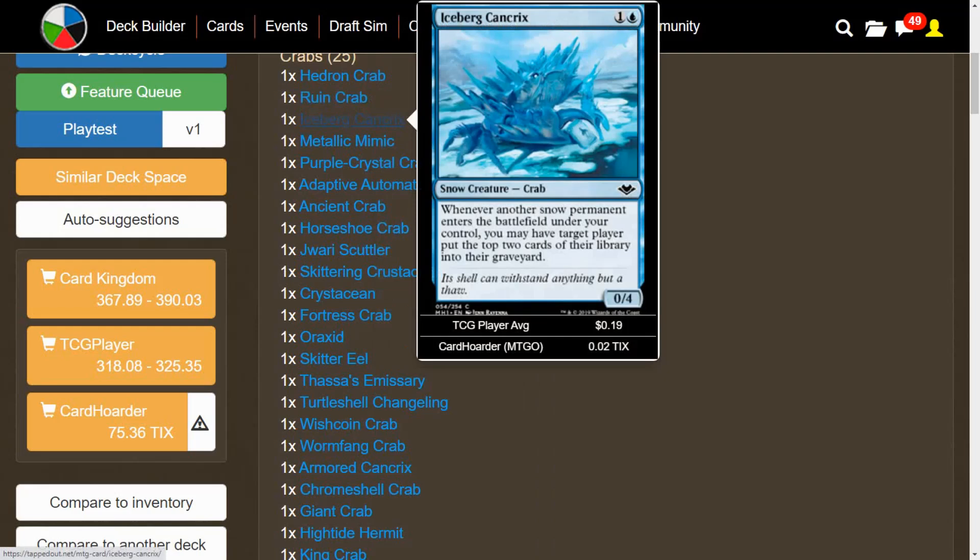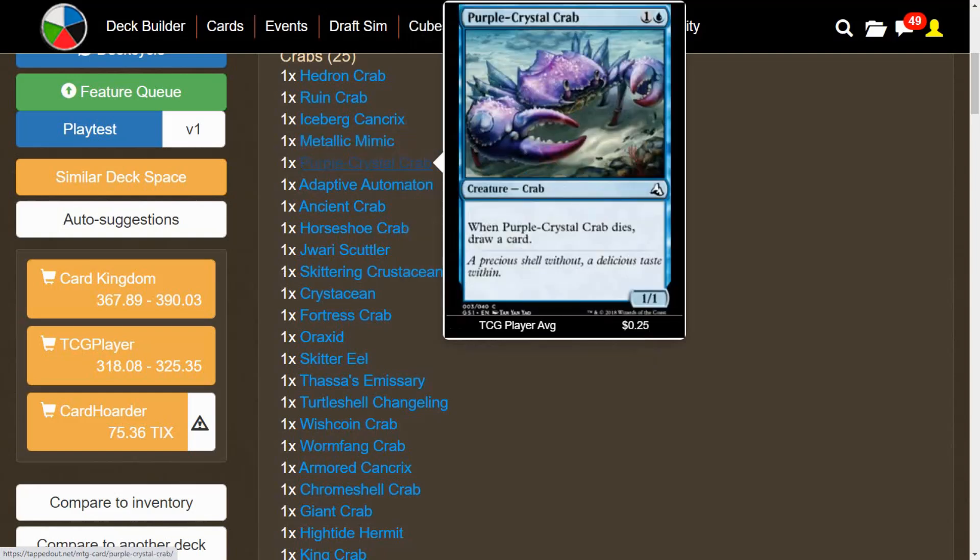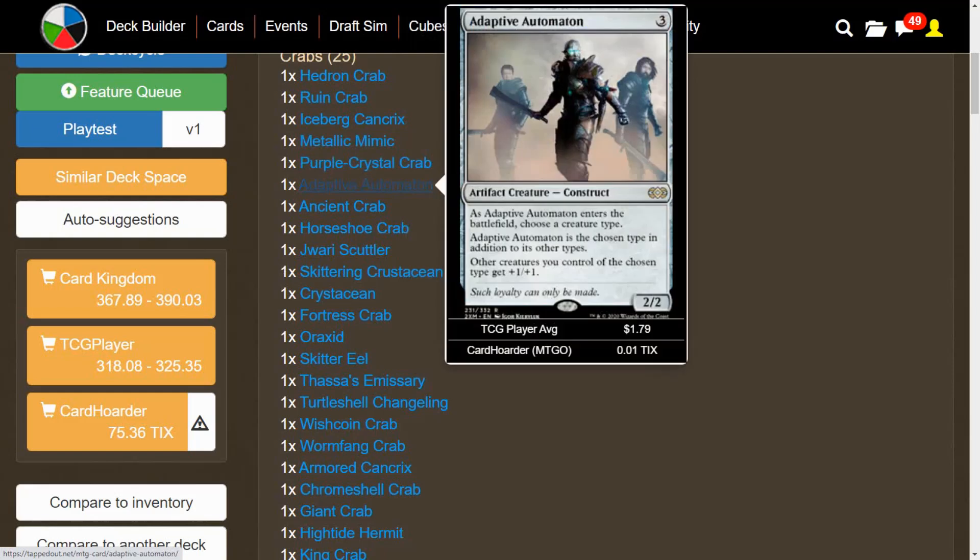Iceberg Cankrix is the one that's important to have snow permanents for. Whenever you play a snow land, you may have a target player put the top two cards of their library into their graveyard. Not super powerful, but why not? Metallic Mimic — the benefit of playing Tribal versus pure Voltron is there are easier ways of giving Charek's more power, so if you do the trick where you switch power and toughness, you're not screwed. We have Purple Crystal Crab — when it dies, you get to draw a card. Adaptive Automaton does the same kind of thing as Metallic Mimic, just more power and toughness for your crabs.